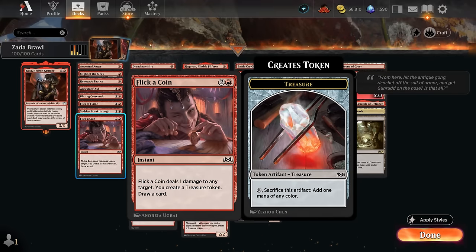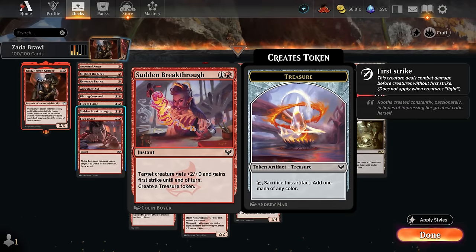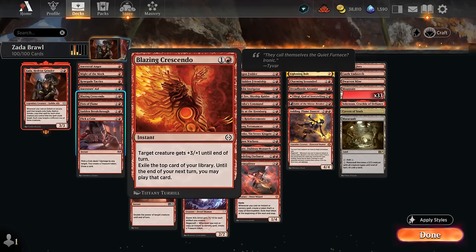Flick a Coin deals one damage to any target, creates a treasure token, and draws a card. We can use it to take out an opposing creature with one toughness, or as a combo card with Zada and tokens — especially if those tokens can get above one toughness from a prior pump spell. We also have Ancestor's Aid and Sudden Breakthrough giving +2/+7 and first strike while making a treasure token for each creature. Blazing Crescendo exiles the top card to play until end of our next turn, providing card advantage.